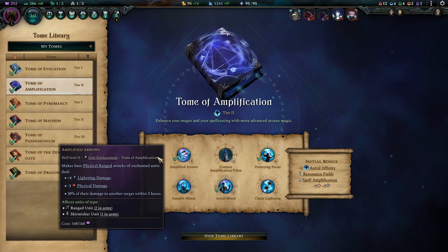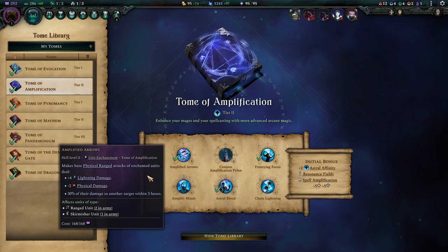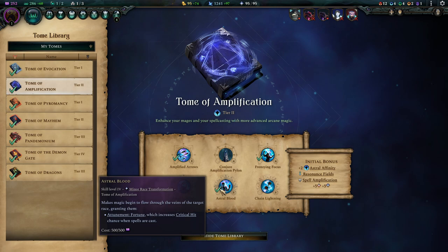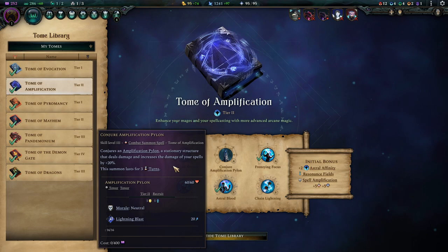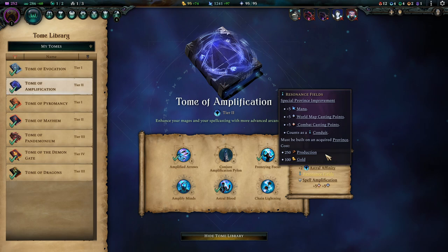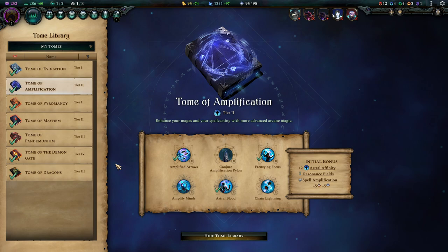In the tier 2 realm I went straight for the Amplification Tome because with Amplified Arrows your Fury units just go bonkers — your Archers deal so much damage with Flame Arrows and Amplified Arrows combined. We also gain Frenzy and Focus, which make our Battle Mages stupidly powerful, and Astral Blood is a nice crit improvement for spell casting. Amplified Mines provides 20 knowledge, which matters, and Resonance Fields gives more mana — increasingly important as the game goes on and province improvements like Farms become less relevant.